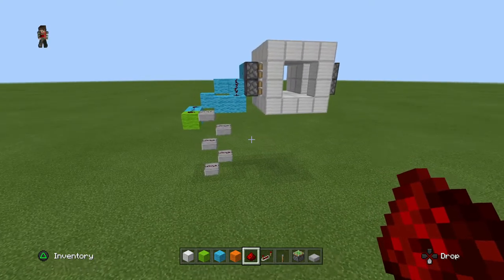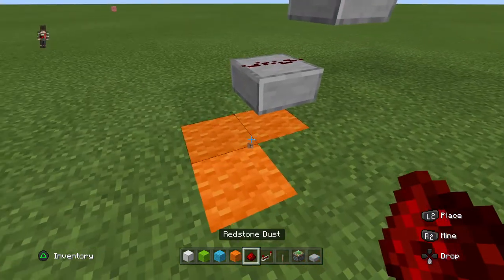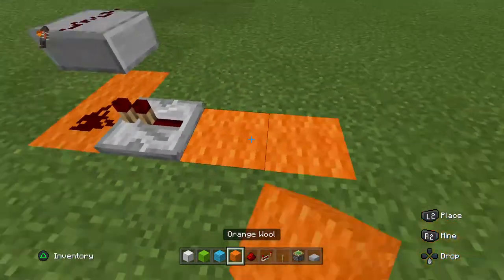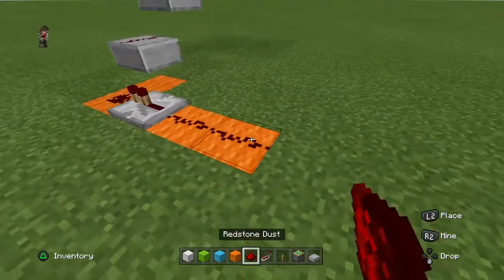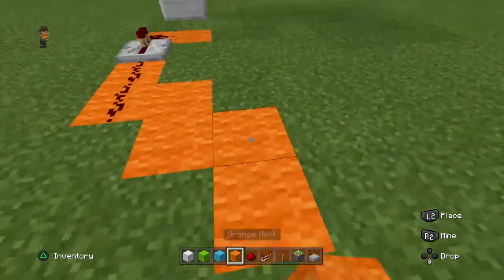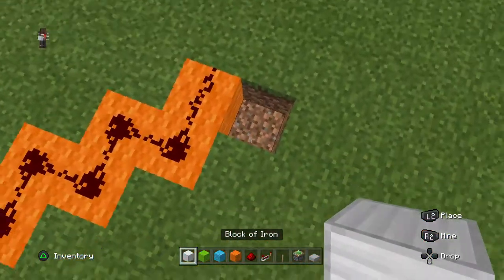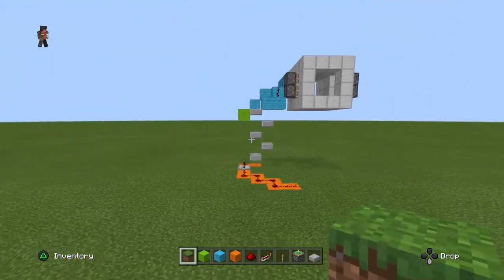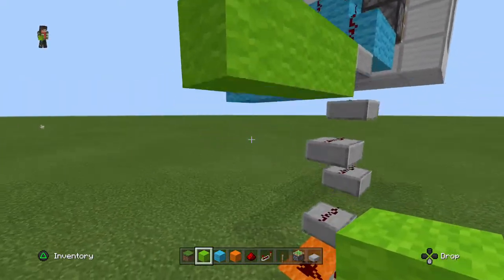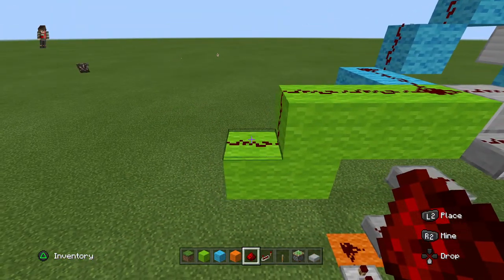Down below here you'll place a wall right about there, then any block — I just use wool — and come out two blocks. This is a repeater, which makes the redstone signal stronger. Then go like that, go like that, go out here like that. This side is not finished yet, so I need to build this out two like that and one extra block down here.